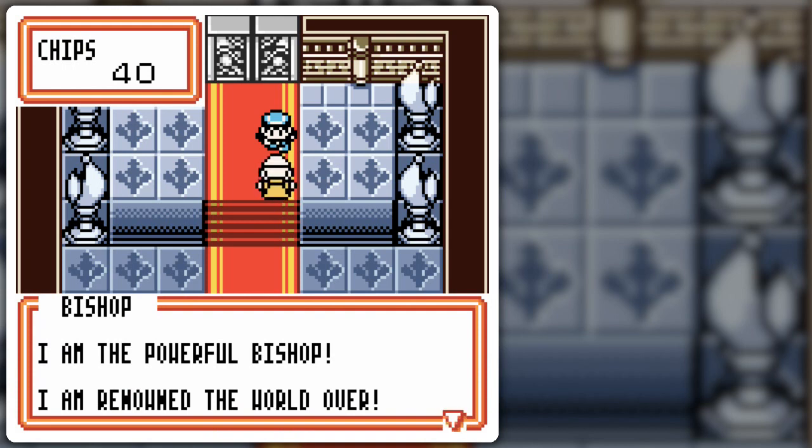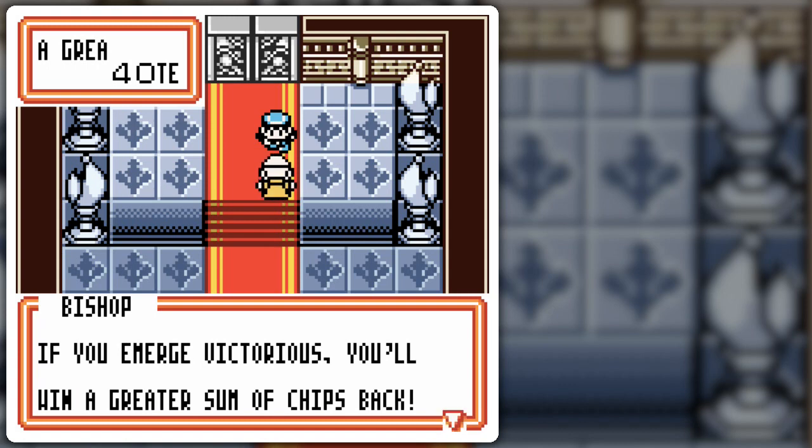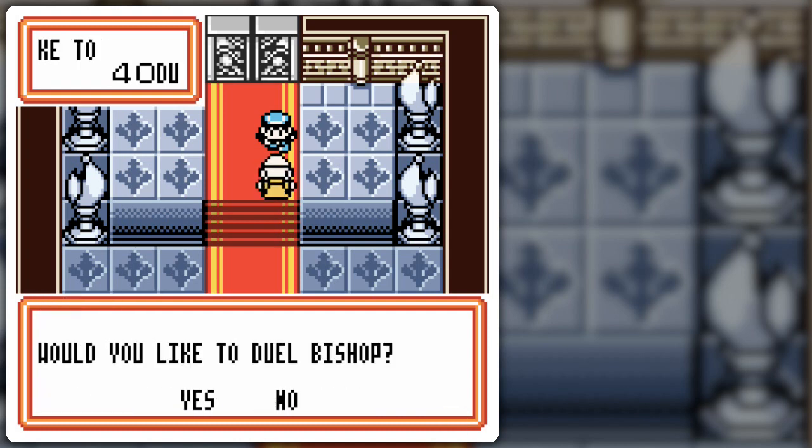Because you don't want to restart these from the very beginning. Just for the sake of convenience, you can see all the duelists and get all the chips you want. I'm the powerful Bishop. I am renowned the world over. If you think you can compare to my might, bet me 10 or 30 chips. I guess that glitchy text is just going to continue on. If you wager 30 chips, you win 60 - that is my decree. Choose now.